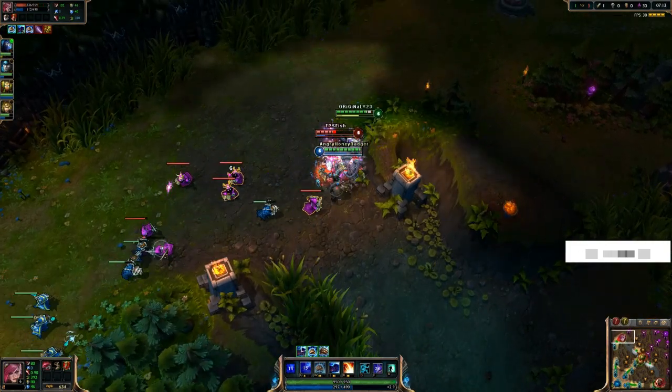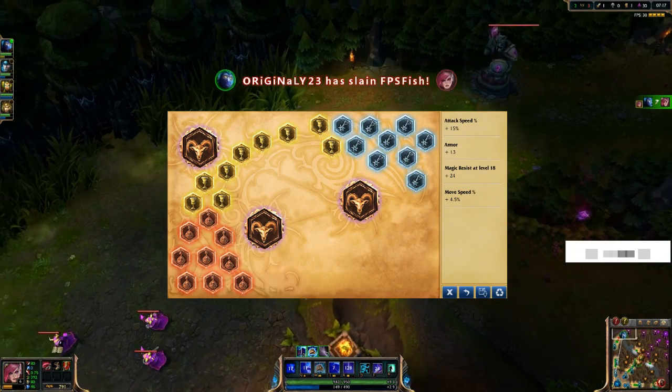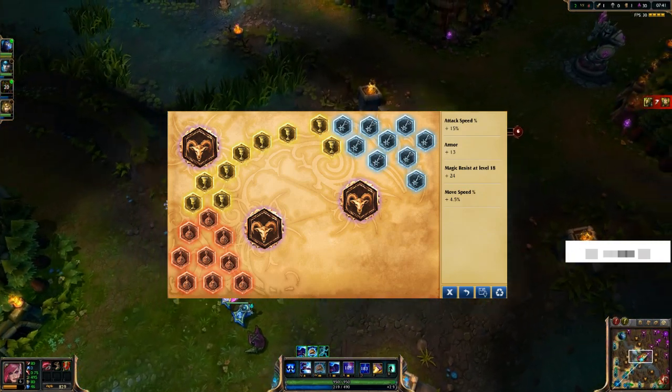First I'm going to go over her runes and her masteries. Starting off with the rune page, I like to take attack speed marks, armor seals, magic resist per level glyphs, and movement speed quintessences.